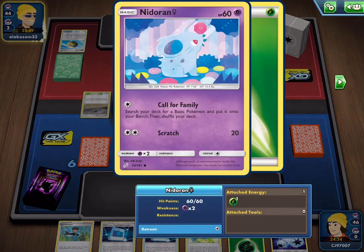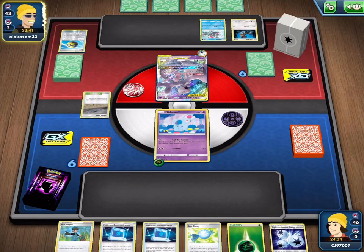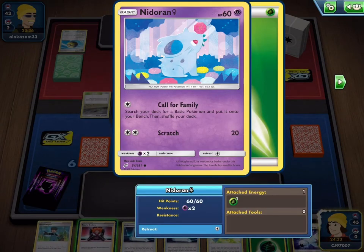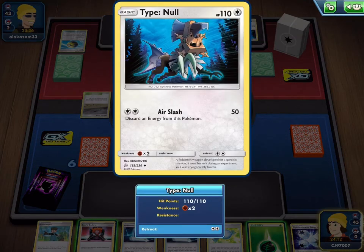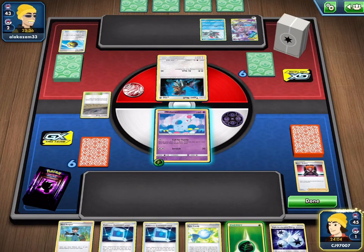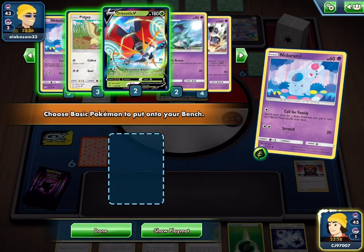It's most likely just going to be a big old Call for Family to try and search out some Pokemon and hopefully stay in this game, unless my opponent is able to get a knockout fairly easily. We do get to put the Pokemon onto the bench so we're not going to be immediately losing. We don't have a good energy attachment either, but we do have a Boss's Order so we can stall — we could bring up the Sneasel, or since Type: Null has a two retreat cost, we'll bring that up and just use Call for Family.